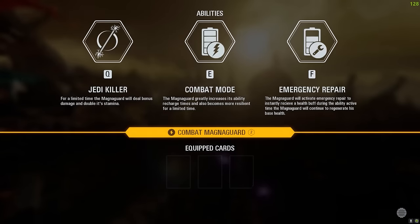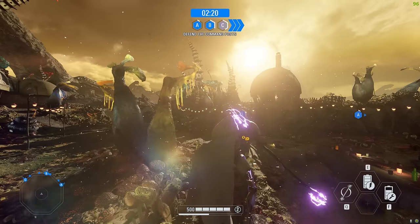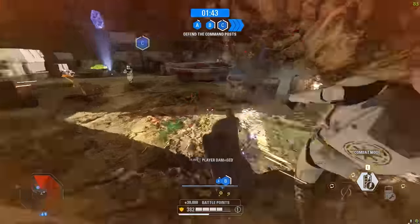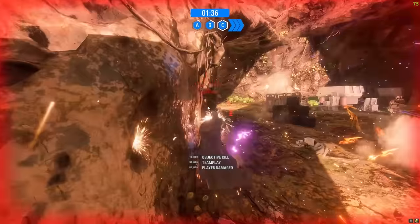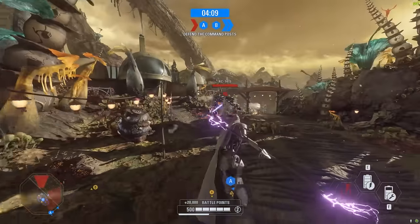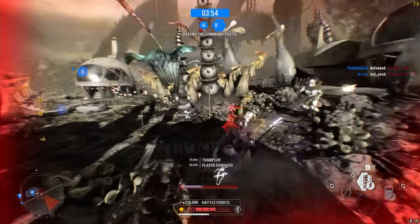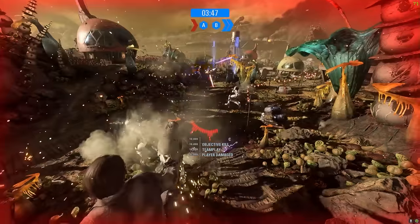The Combat Magnet Guard - let's try this out. Jedi Killer: for a limited time the Magnet Guard deals bonus damage and double stamina. Combat Mode really increases ability recharge and makes the guard more resilient to damage. Emergency Repair is also available. I wonder if we can block blasters - oh that's a Flame Trooper, kill him! Q is more damage, E is more resilience. We're facing a Wookiee - double damage, yeet! I can deflect - sweet! I love the Magnet Guard, this is so much fun.